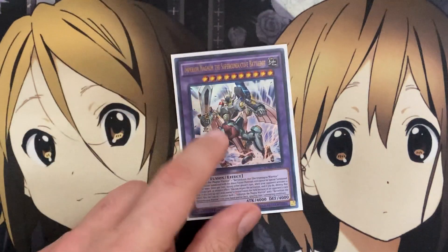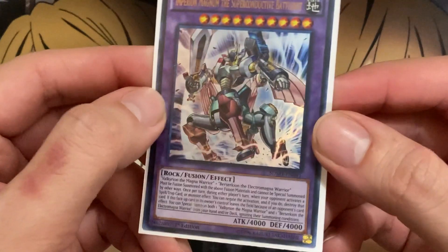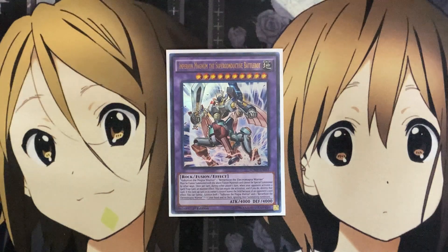Moving on to the extra deck. Our fusion monster is Empyreon Magnum, the Superconductive Battle Bot. It needs one Valkyrian and one Berserkion — it must be fusion summoned with those materials and cannot be special summoned by other means. Once per turn during either player's turn, if your opponent activates a spell, trap, or monster effect, you can negate the activation and destroy that card. And if this face-up card leaves the field by an opponent's card effect, you can special summon — but banish — both one Valkyrian and one Berserkion from your hand or deck, ignoring their summoning conditions. This is why we also run additional copies of them to get them on the field more quickly. A great powerhouse, and the fact that you can use two Magna Warriors to summon Vert Anaconda with potentially those cards in hand makes it that much more threatening.